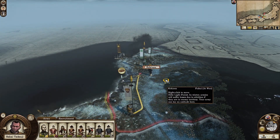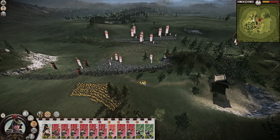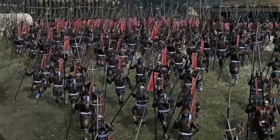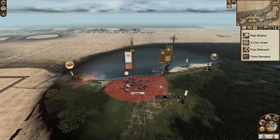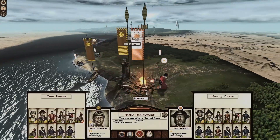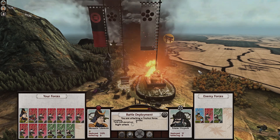In Shogun 2, Darth mod mainly enhances the AI to be more tactical and challenging. On the battlefield, the AI will hold loads of reserves and only commit a handful of troops to the front line, which it will then pull back if there are loads of casualties. On the campaign, the AI is more aggressive in expansion and smarter when defending territories. In this respect the mod does really well, probably as well as the other Darth mods for Empire and Napoleon.